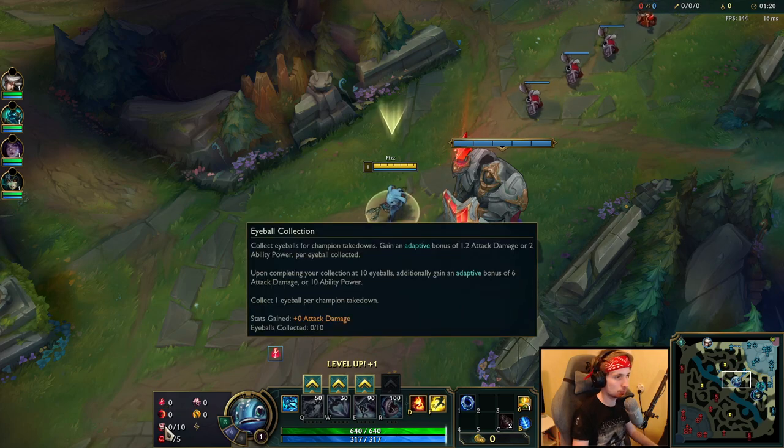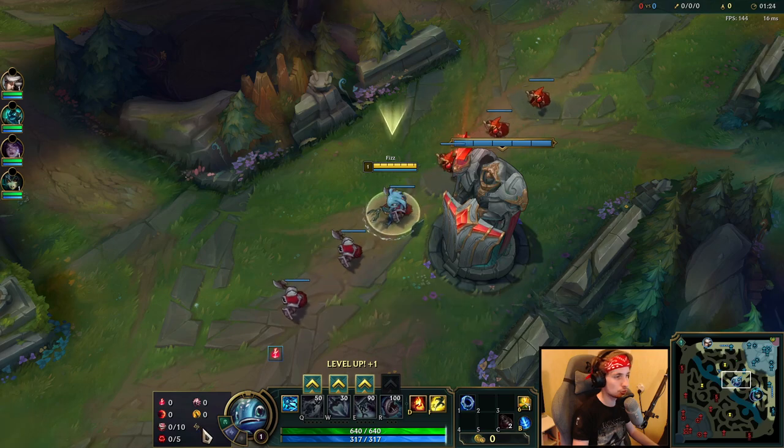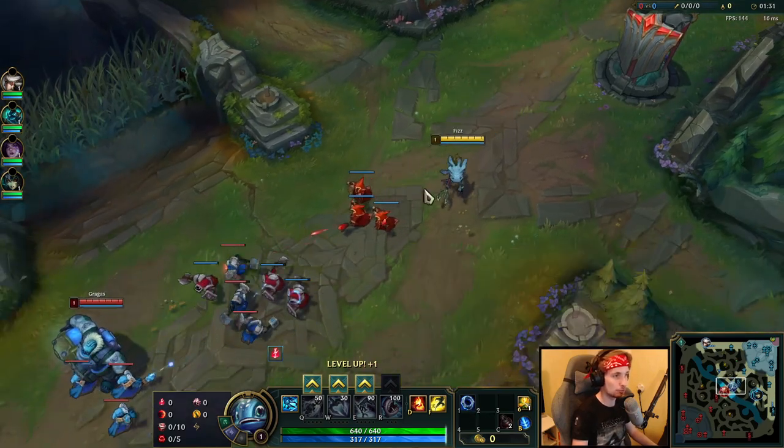I recommend Electrocute, Sudden Impact, Eyeball Collection, Ravenous Hunter, and also Presence of Mind. For secondary runes: Coup de Grace, Attack Speed, AP, and Magic Resist. I also highly recommend taking Domination as your primary tree.